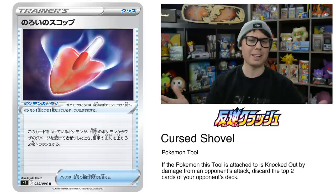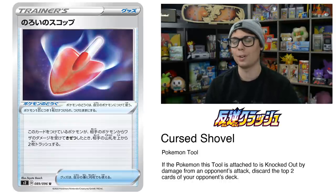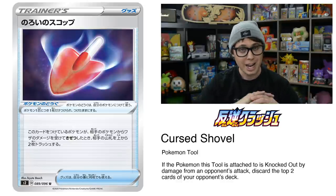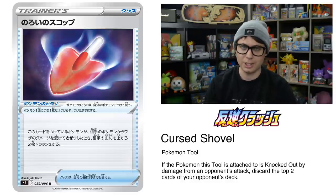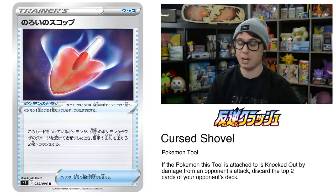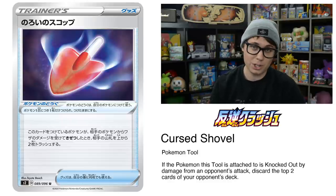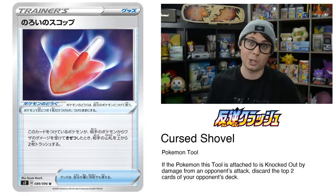Cursed Shovel is a Pokemon Tool card from Rebel Clash that reads: if the Pokemon this tool is attached to is knocked out by damage from an opponent's attack, discard the top two cards of your opponent's deck. It's a great utility card for mill decks — attach it to an Oranguru, a Lillie's Poké Doll, your Minccinos, doesn't matter. Fortunately, we have Tool Scrapper to get around Cursed Shovel, but if you make your opponent dig for the Tool Scrapper, you're kind of accomplishing your goal anyway.